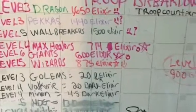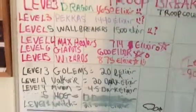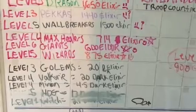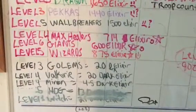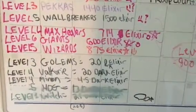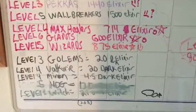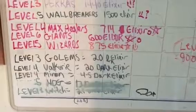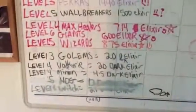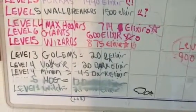Level 4 max healers: 714 elixir — big smiley face. If using a healer properly with a troop count, a max healer especially, it's worth every penny in my opinion. Level 6 giant: 600 elixir. Level 5 wizards: 875 elixir — two smiley faces. With the double trap now implemented where it can take out more giants, I'm questioning giants a little bit more, but still smiley face.